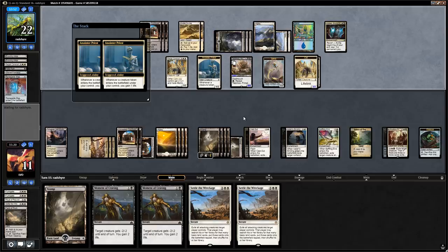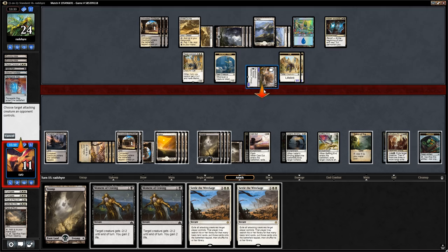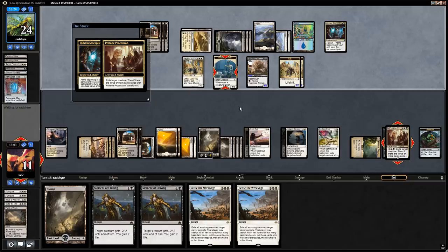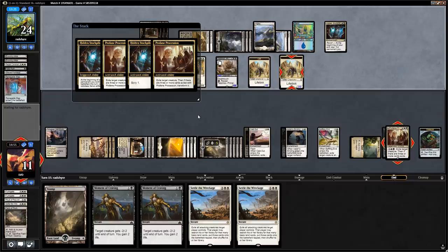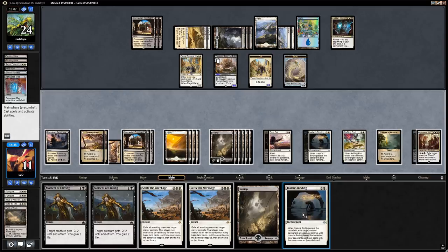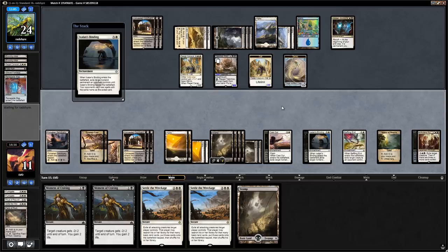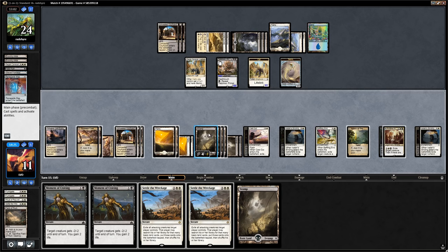Regal Caracal comes back. Opponent sacks to the Stockpile, Tetzimoc gets in there but then stays back. In response to the trigger we get rid of the Priest. We sacrifice our last Treasure to draw Ixalan's Binding — we can get rid of the Hidden Stockpile, which is a problem since it lets the opponent scry and return permanents. We could save it for a Cast Out from the opponent that might get rid of the Procession, but we still have another Cast Out in the deck, so we pass and this way the opponent also doesn't get to play additional copies of Stockpile.